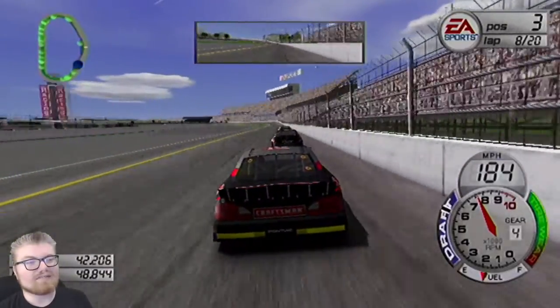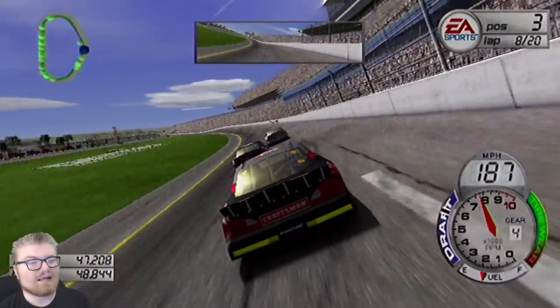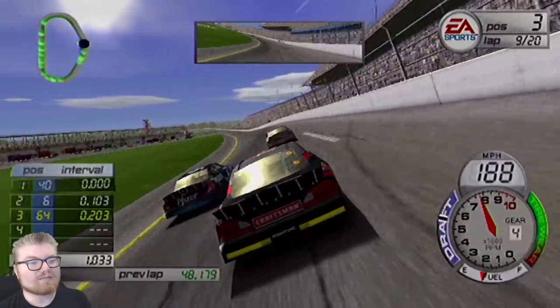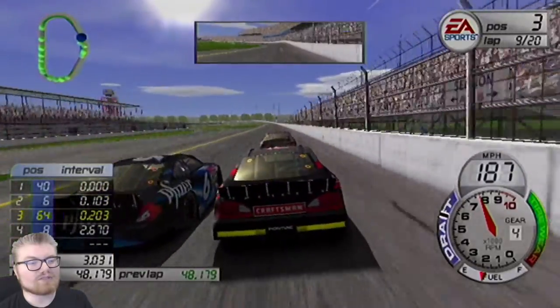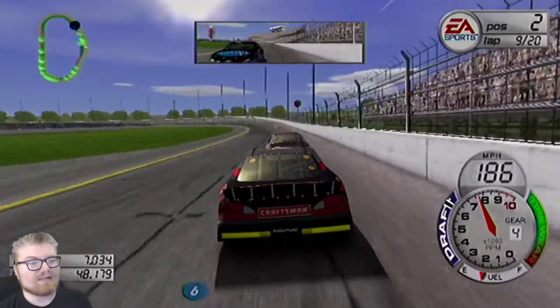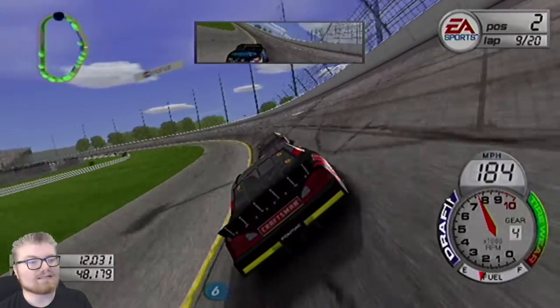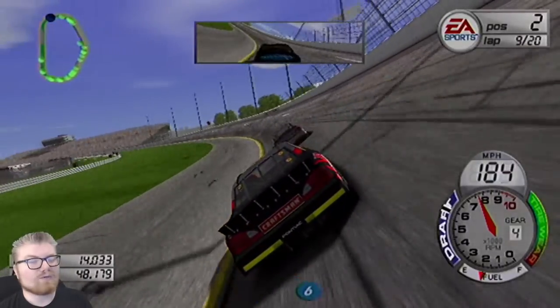We're actually catching Sterling - I'm so happy that the drafting is actually working! I can't believe this has worked. I don't know why, but I was convinced that you couldn't draft people in this game. Maybe I was thinking of one of the other games. Anyway, we're going to ditch Mark unfortunately. Sterling has definitely been the fastest car and hanging with him seems like a wise decision.